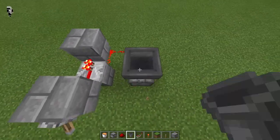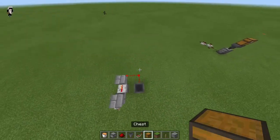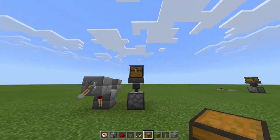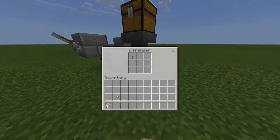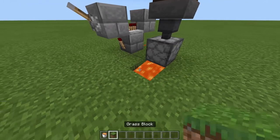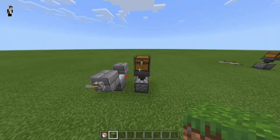Hop on top, place a hopper down, then grab your chest, go on top, and boom — you can throw stuff in here and it should burn it. And it is, which is very nice. That's how to build the second one. Note: this second one is only for Bedrock Edition — sadly it does not work with this setup on Java Edition.